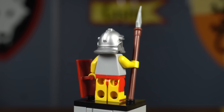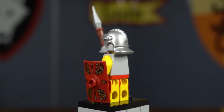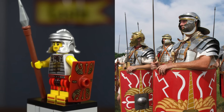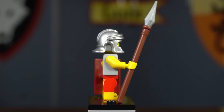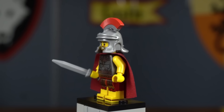There are actually a few ranks of Romans you can get. The first is the Roman Soldier from series 6, who represents the basic level of soldier in the Roman army called legionaries. The Roman Soldier has printing based off real Roman legionaries. He even has an imperial Gallic helmet in metallic silver, a spear, and a Scutum-style shield.